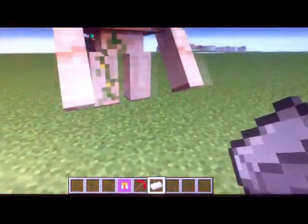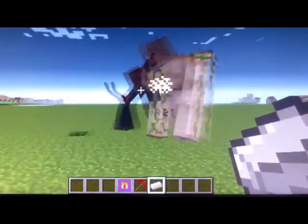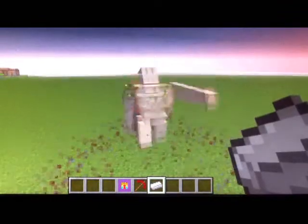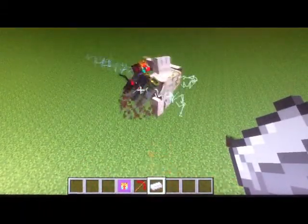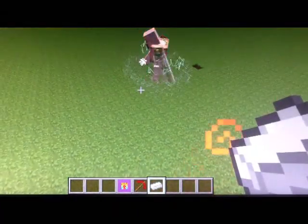In other words, 500 hearts. So here we go. Oh yeah, and also the Mon King can throw blocks. Oh my god, it looks like the Exterminator Prototype is throwing the Mon King in the air. The Mon King is actually taking a lot of damage. The Mon King is smaller than the Mutant Iron Golem.